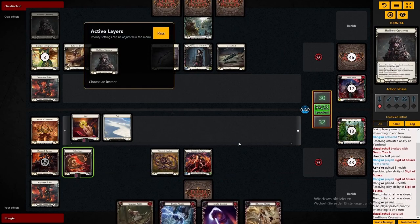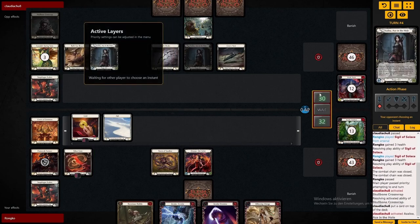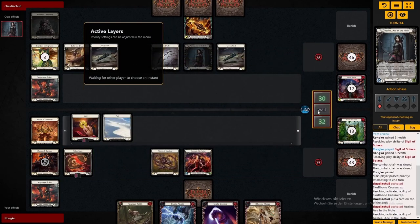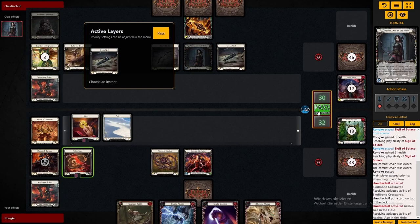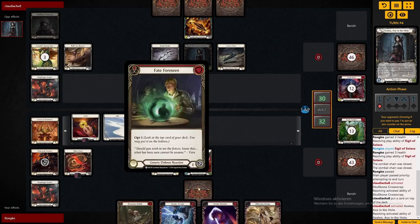I'm playing quite a bit of the reacts so I do have quite some control even against dominate arrows. Every time I'm putting a dragon on the board I'm asking Azalea the question whether she can clear that and present a threat to me or not. If not, I can actually keep a full hand and my board.